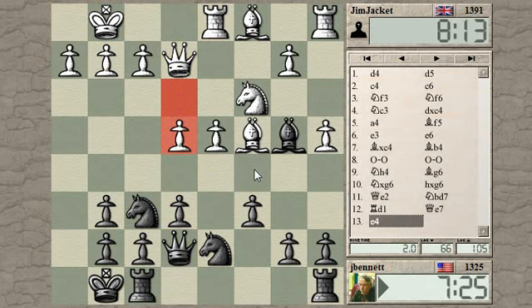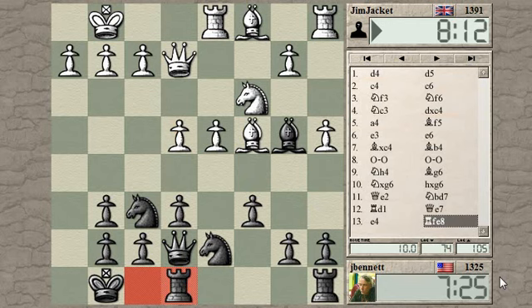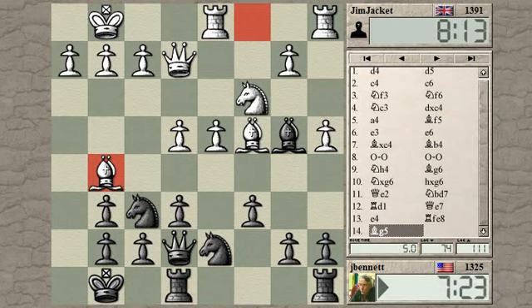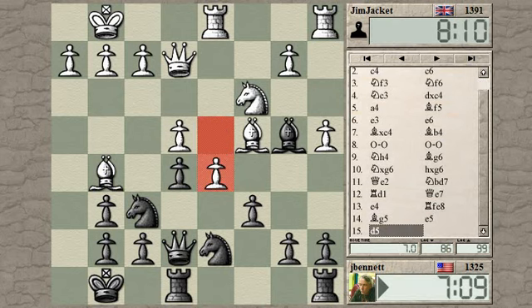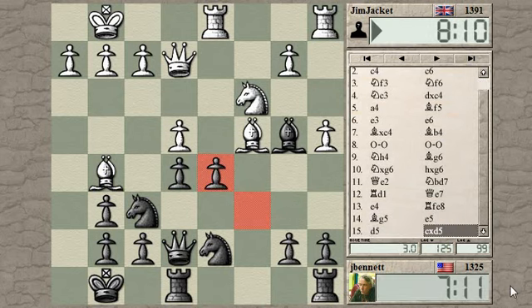Can I play C5? Maybe I need to get this rook over here first. Now he is threatening to play pawn to e5 and win the knight. I can try the move e5 here — e5, pawn takes, knight takes — that's okay, I think. And if he advances, I can take.